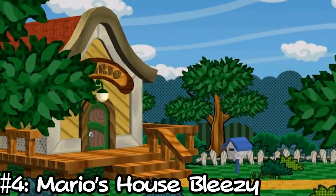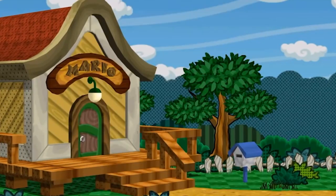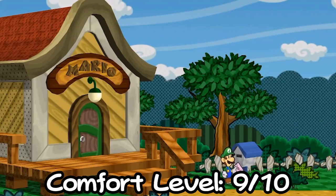At number 4 we have Mario's House Bleezy — you, Mario, and maybe Luigi. This spot is near the top of the list when it comes to both comfort and privacy. Smokin' a bleezy with the Mario Brothers — what a vibe. The only downside to this spot is that it occurs right at the beginning of the game and you are never able to revisit it. That just means you need to make every blunt count. Privacy level: 10 out of 10. Comfort level: 9 out of 10.